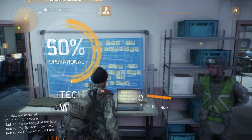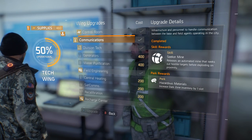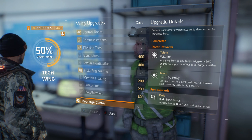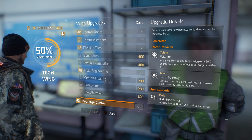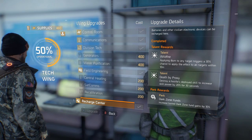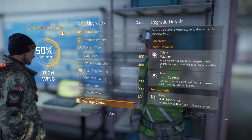Now let's look at the tech wing upgrades. Control Room is the first upgrade you have to buy, but the one I'd really recommend is Recharge Center, because it comes with the Dark Zone Funds perk, which increases your Dark Zone currency by 10%. It works exactly like the medical wing's credit gain perk but for Dark Zone funds — very useful for any player interested in the Dark Zone, given how grindy that currency was in the beta.